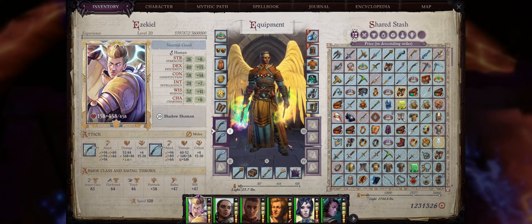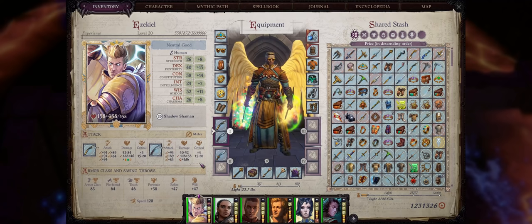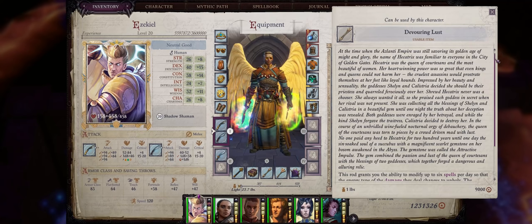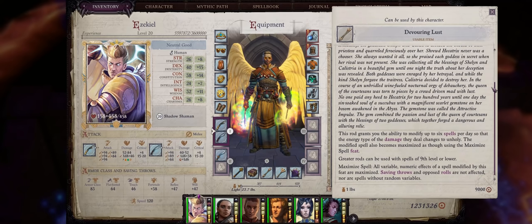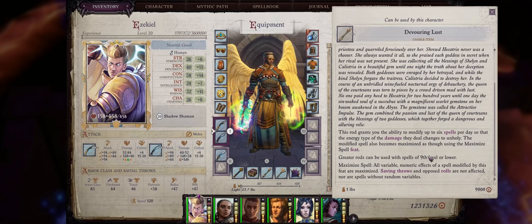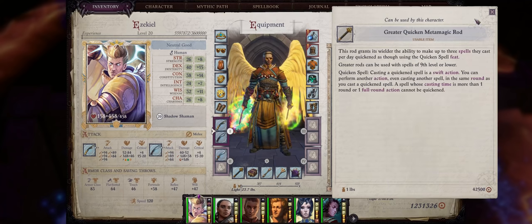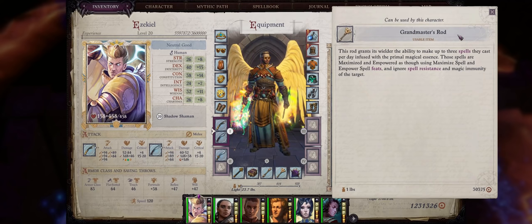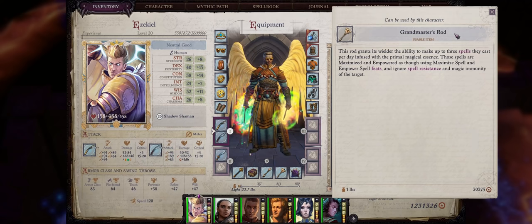Lastly we have our quick slots. Because this build can both attack and also cast the extremely powerful, highly damaging, irresistible Angel spells, we can make use of metamagic rods. Your first powerful metamagic rod is Devouring Lust, which you can find from a crusade relic — the Attractive Impulse — as soon as chapter 3 starts. It lets you maximize any of your spells up to six times per day, so perfect for increasing Bolt of Justice and Storm of Justice during chapter 3. Besides that, a Greater Quicken metamagic rod so we can actually cast two Bolt of Justice or two Storm of Justice in just a single round for massive damage. Lastly, the Grandmaster's Rod — to both empower and maximize either our Bolt or Storm of Justice — which you can find at the Bladesmith's Workshop area during chapter 5 for Finnean's last quest.